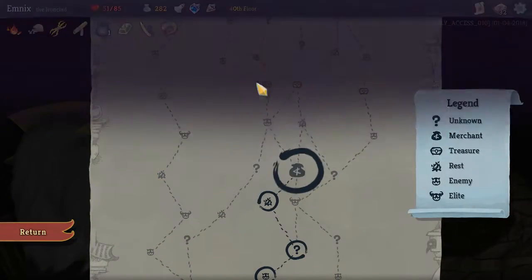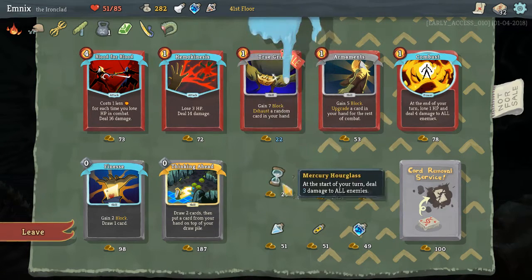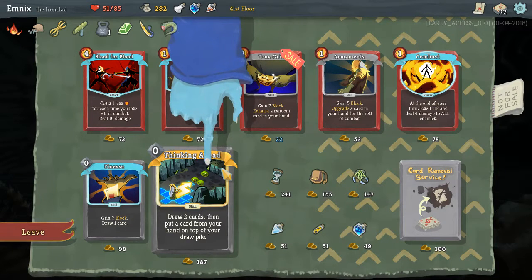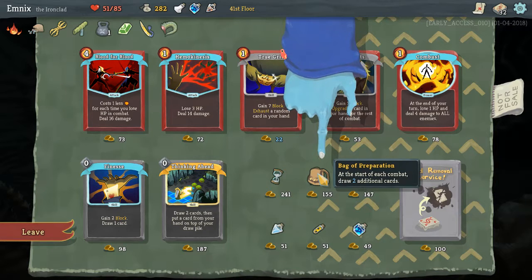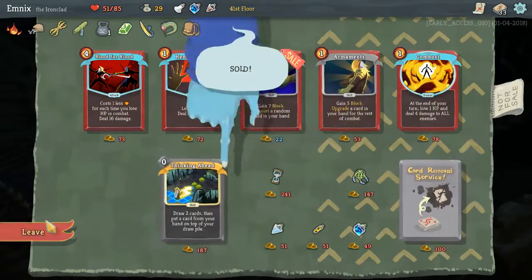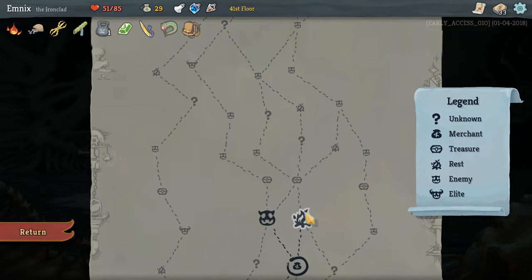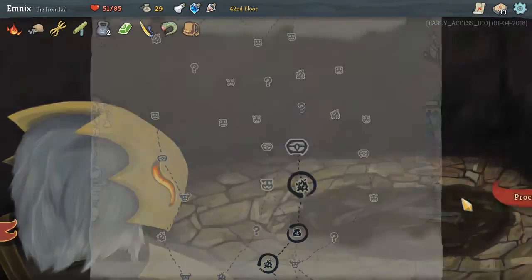Let's go to the shop. Maybe I can buy a nice relic. At the start of each combat, draw 2 additional cards — that is amazing. At the start of your turn, deal 3 damage to all enemies — that might not be great, especially if they have Thorns. Whenever you rest, you may add a card to your deck — that's not great. I need either energy or free card draw. Let's take Bag of Preparation — I think having more cards at the start will really help. Let's get another Finesse that could help. I should have removed a card — card removal service would have helped. Let's take on one elite, then go to the camp and lift. Gain one more strength, so I can do a little bit more damage.